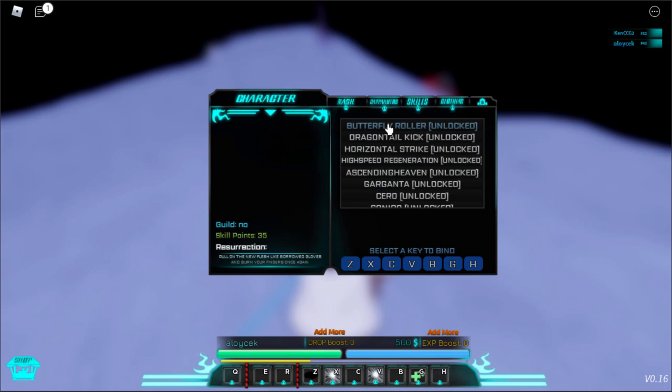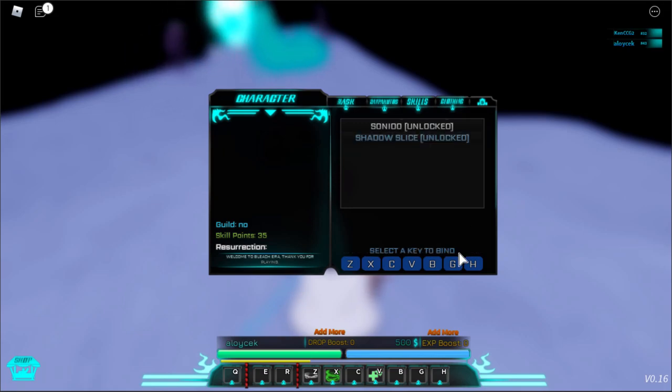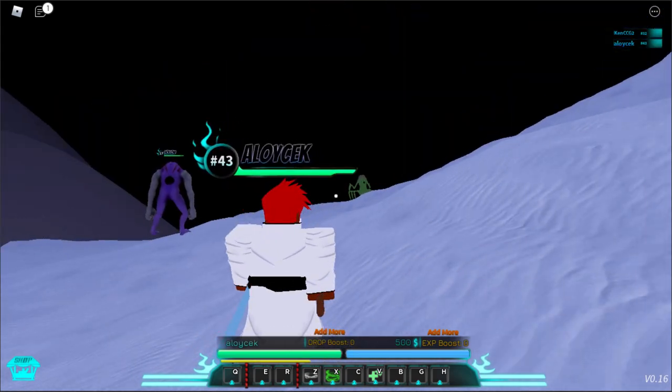Let's start with the first one — Butterfly Roller, so let's put that on Z. Named Dragon Tail Kick on X. By the way, the best one is the Zero — that's the strongest one at the moment that I've tried. Now Horizontal Strike on C, High Speed Regeneration — that's a good one — on V, Ascending Heaven on B. There's also Needle on G and Shadow Slice on H — Shadow Slice is a good one.